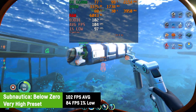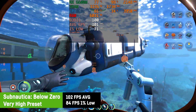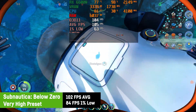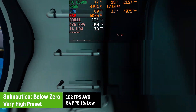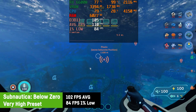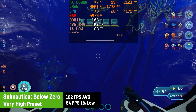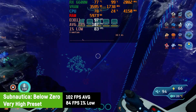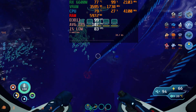Another indie title I tested is Subnautica: Below Zero, which on the highest preset resulted in a great average of 102 FPS with a fantastic 1% low of 84 FPS. It probably won't get much better than this — the game looks great, runs great, everything's great. If you haven't played Subnautica yet, do it. It's good.